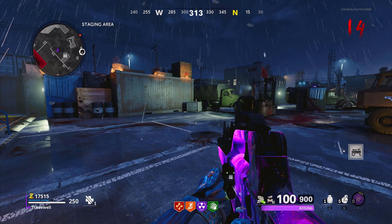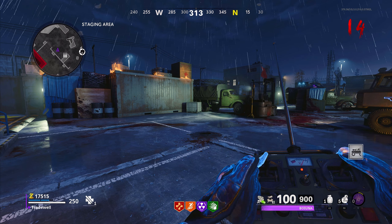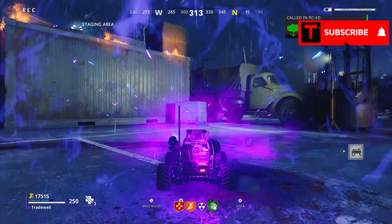So, to do this, you need to RCXD swap weapon, RCXD swap weapon, RCXD swap weapon until you see this animation. So again, slowly until you see this animation — it's RCXD swap weapon.